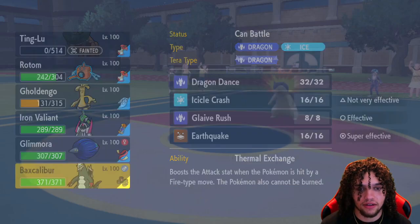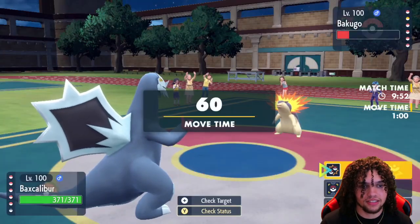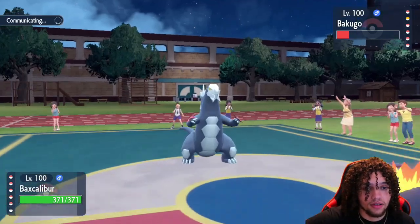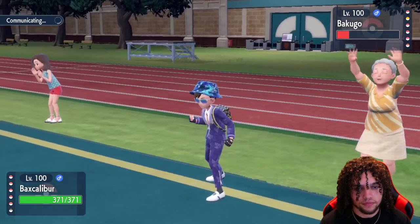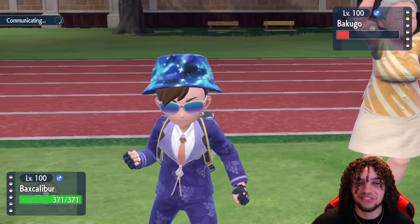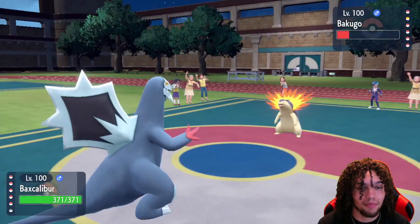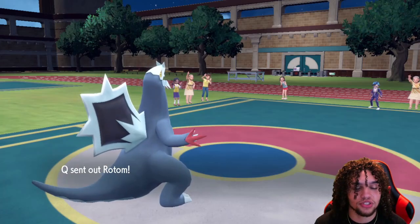I'm going to go into Baxcalibur here and I feel like Dragon Dance is pretty free. We're going to Dragon Dance here and try to get Baxcalibur in prime position to run away with it because we have a lot of chip on their mons. We cannot get burned. They're probably locked into Shadow Ball. Baxcalibur's ability allows it to not get burned and it gets a boost from fire attacks, but it's neutral — so it can't get burned, but it doesn't get immunity. Rotom comes out and I won't take hazard chip because it has Levitate — Levitate mons don't take chip from Spikes, only Rocks, and we don't have Rocks. We have two layers of Spikes up, which is pretty good.